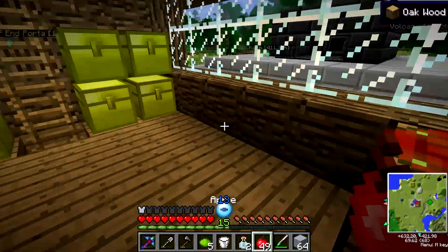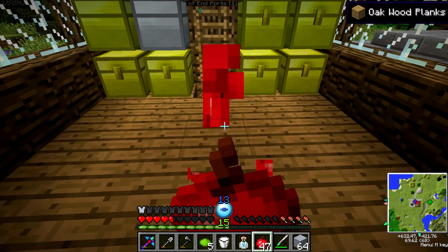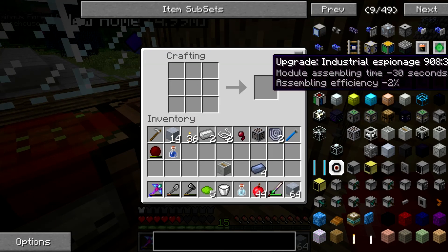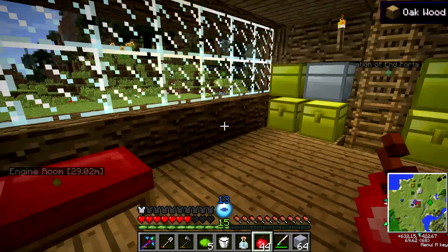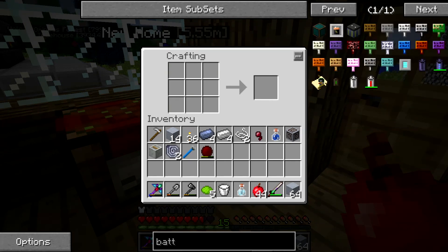I'm going to demonstrate one thing about sulfuric acid — you can drink it, but God does that hurt. It takes away half of your health and it completely depletes all of your hunger. Then again, you did just drink sulfuric acid. Let's go ahead and grab four of these and make ourselves our battery. We've got a fully charged battery block.